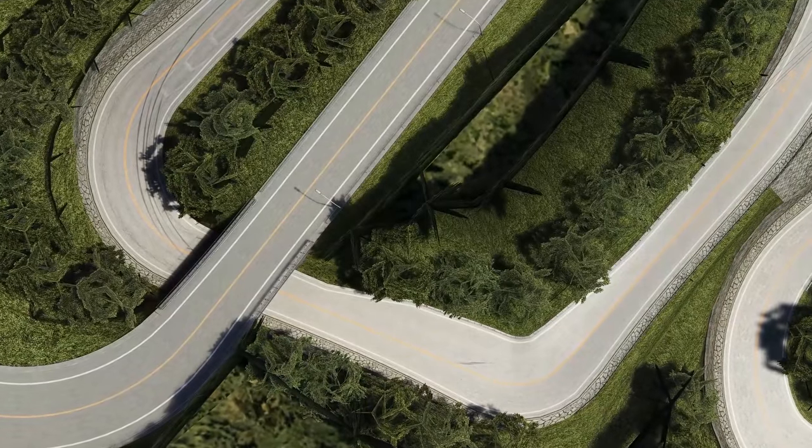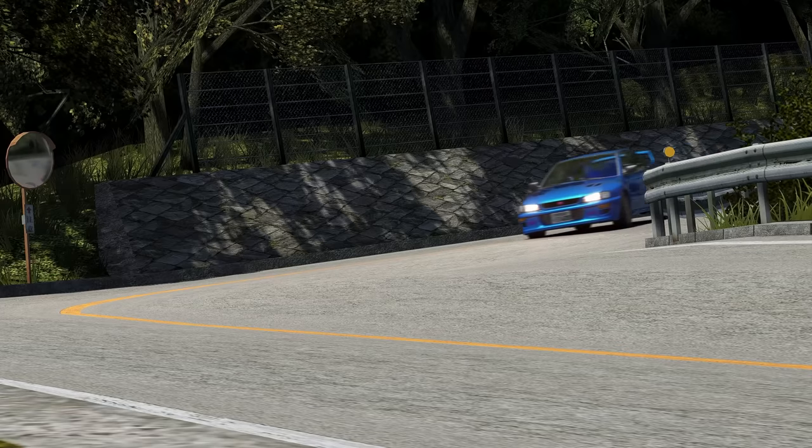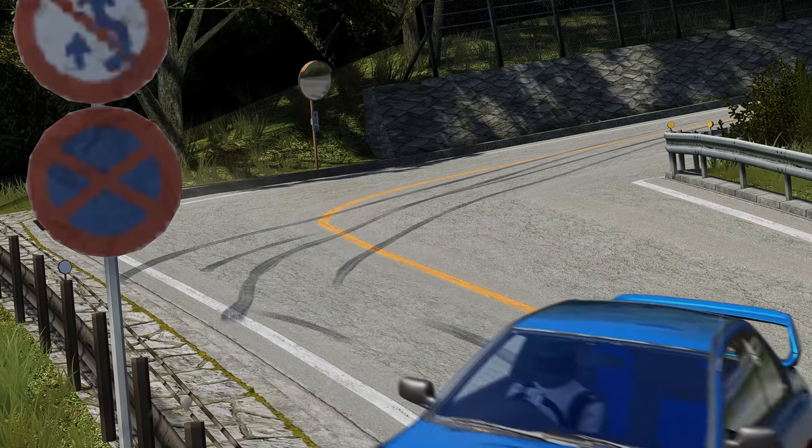The second corner in this double apex is just a regular right angle. But there's also a little bump in the road, which is kind of like Ebisu jump drift. I didn't have enough time whilst testing this track to actually do a jump drift. However, it's nice to know the option is there.